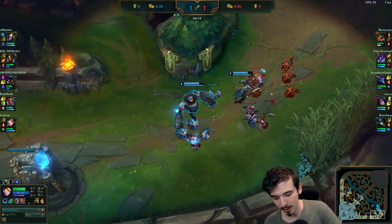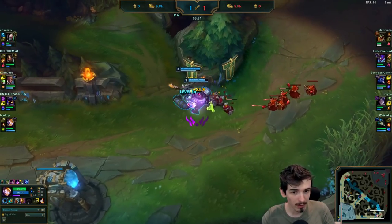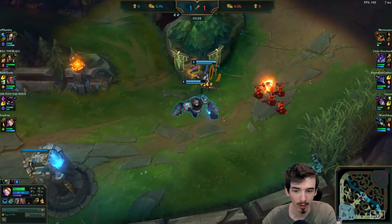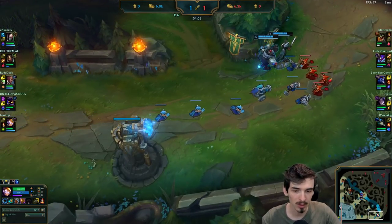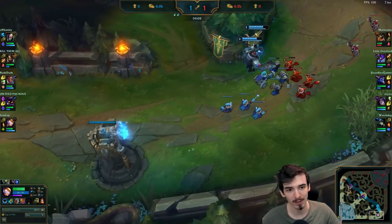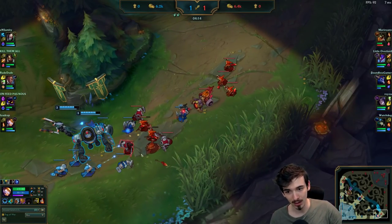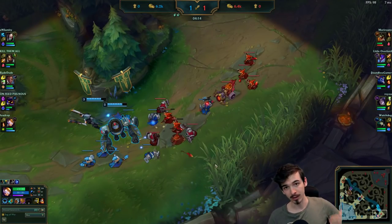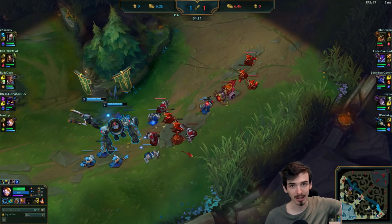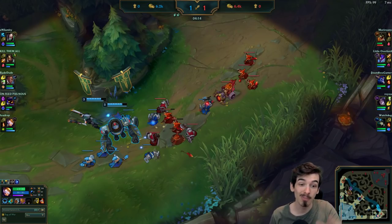Notice as well how we tank this minion wave - just stand still here and tank it. This is really important right now because if we don't, this minion wave is going to walk under the tower and die to it, making it hard to last hit. But even if we got every last hit, the waves would reset their positions. Instead of the situation we have here, we'd be pushed up and there'd be equal minions on either side, whereas right now we're way further into our side of the lane. This means we're not overextending, the enemy team is overextending, they're more vulnerable to getting killed - and there are actually more minions on the enemy side, so it's going to keep pushing into us.